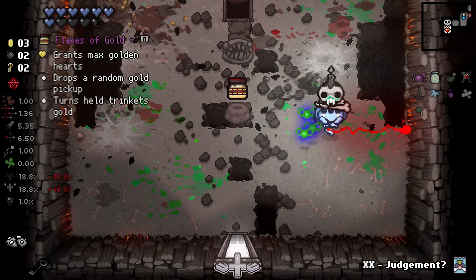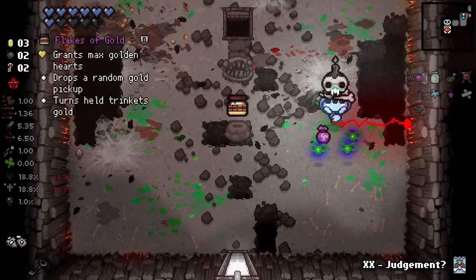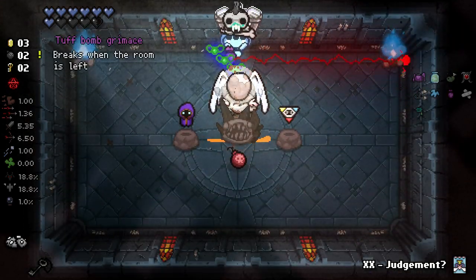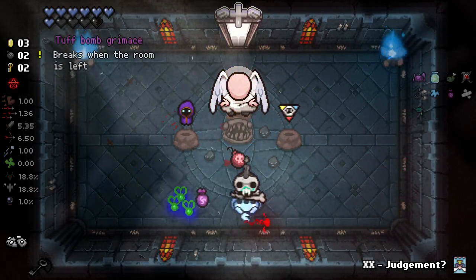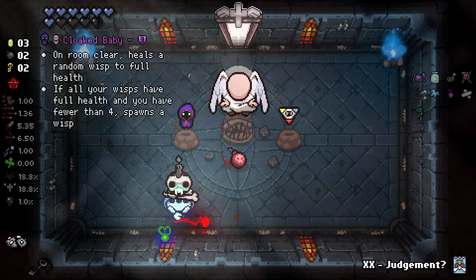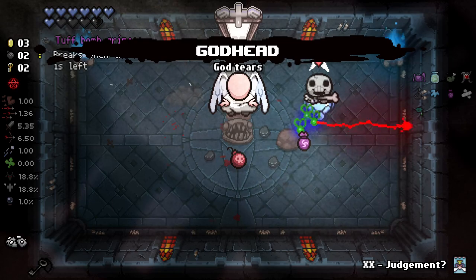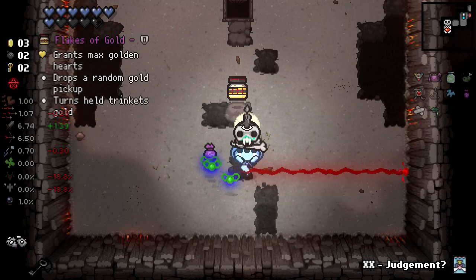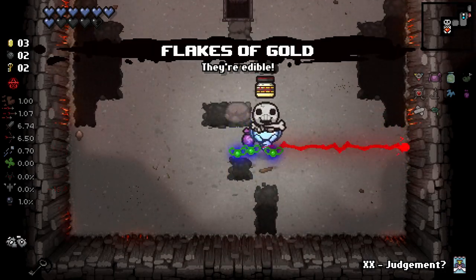Gold flakes — this is going to turn both of our trinkets gold. Now the question is do we want to turn these trinkets gold? Well, that is Godhead. There is Alexa Baby there though. Alexa Baby is very good, but I think Godhead is just the way to go, because it gives herming to our laser and that makes it very strong. We'll take gold on our trinkets.